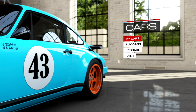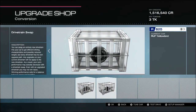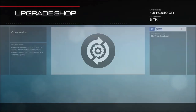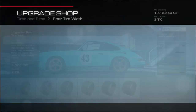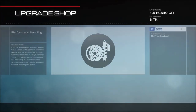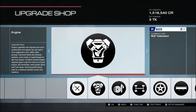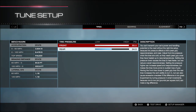So here's the wheelie car. This does a wheelie off the line. I'll show you what you need to do to it. Stock engine, rear wheel drive. Drag tires — leave the front skinny and the back all the way. Stock rims or whatever you prefer, I just like the stock ones. Upgrade all of this — everything in here — and full engine. Now we'll get to the tune setup. Tire pressure: full in the front, 34.5 for maximum grip in the rear.